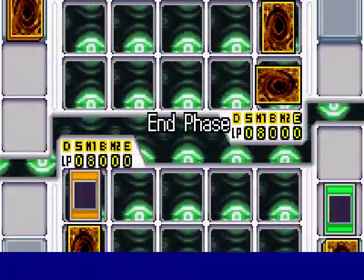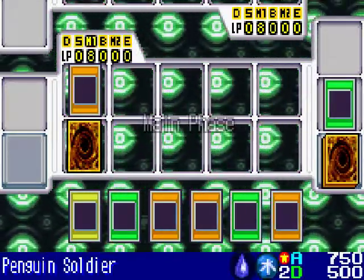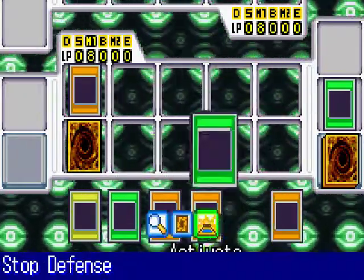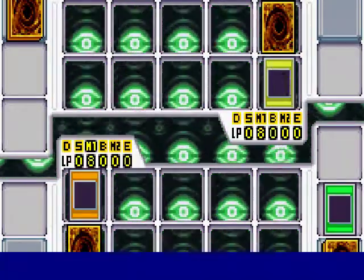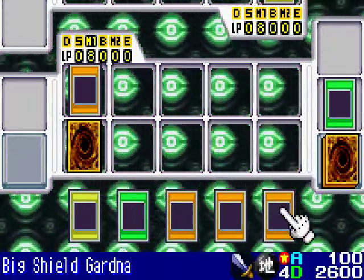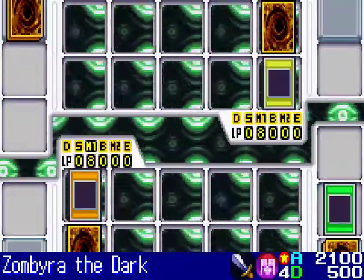One card face down, another monster face down. So I activate my Spell Card Stop Defense — it forces your monster from defense to attack mode. And next I will summon my Cyber Tech Alligator by tributing my Zumbra the Dark.